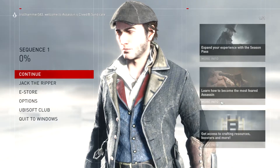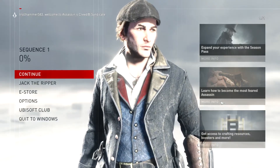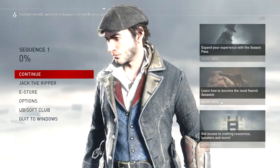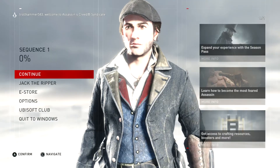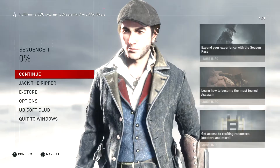I'm going to show everybody today how to start a new game in Assassin's Creed Syndicate. Everybody's been wondering how and they think they can't. Here I'm going to show you right here. Like always, it says 'continue' right there for continue game, but if you want to actually start a new game, you have to do it here in the main menu.